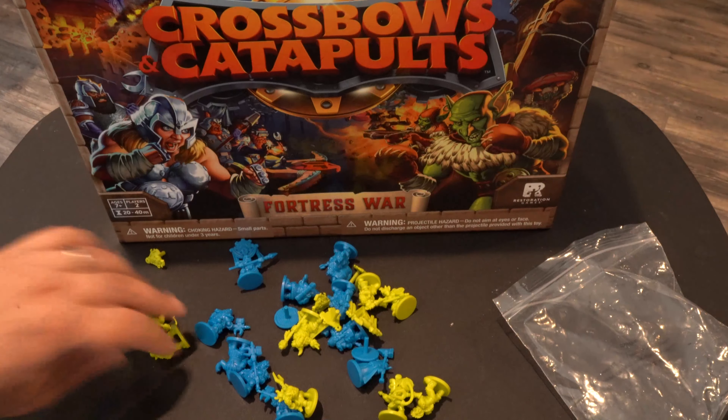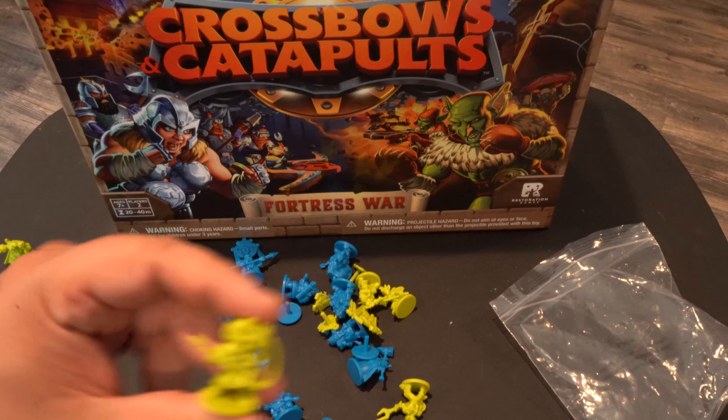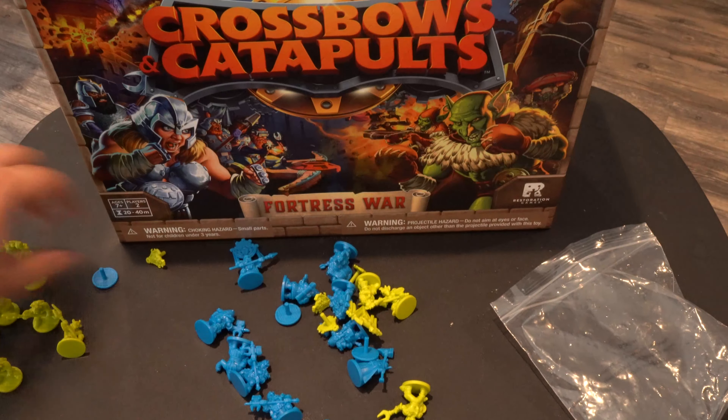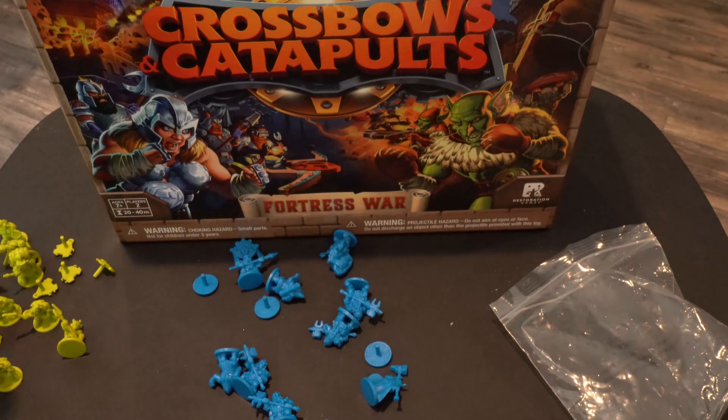Now we'll take a look at the miniatures — we'll open up this bag and see what we got. Here we have a little goblin warrior with a two-headed spear or something, another one — is he wearing boxing gloves? Here's one with a crossbow. Then we have another one with a spear — those are sort of your basic goblins. We have what looks like some kind of wizard or shaman, and there's one who appears to have some kind of flamethrower. There are a few more basic spear goblins, then one with a big banner — I assume this is the leader. There are also some little shields you can place into your build between the bricks.